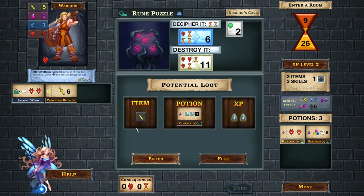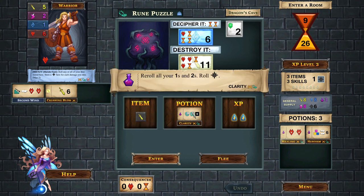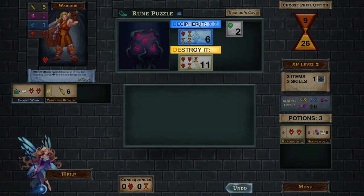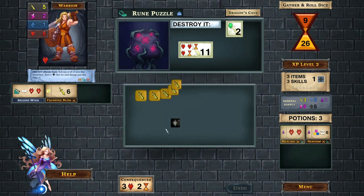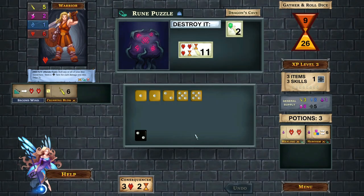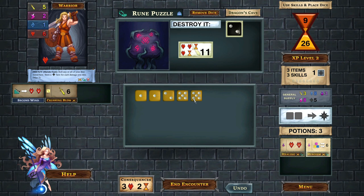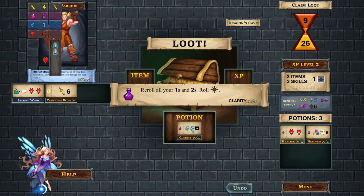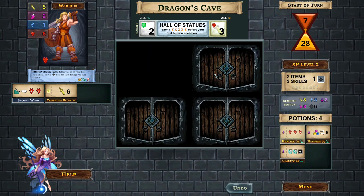Now we're up against a peril - a rune puzzle. We can get a potion where we reroll all of our ones and twos and roll a black dice - that's pretty good. We're pretty strong for destroying it, though deciphering would be a bad idea as we'd need to roll a six. We still need to cover that two-shield. We use the black dice to cover the shield, cover the remaining box, and pass the rune puzzle. I think that potion's pretty good so I'll take that.